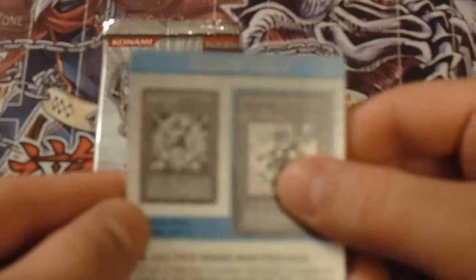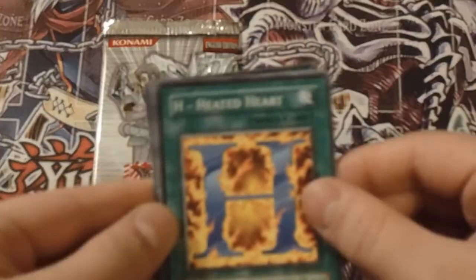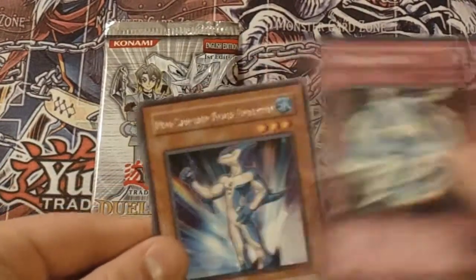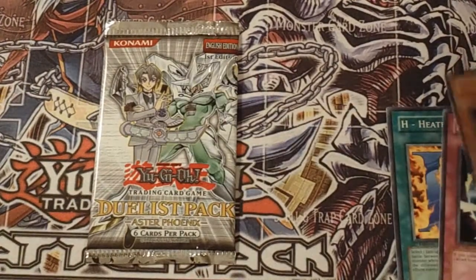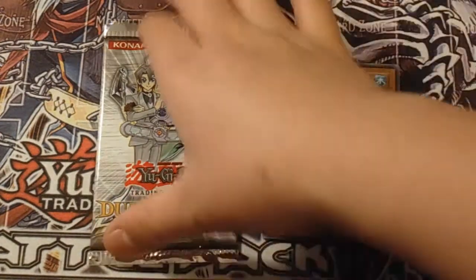So I went to locals today, just wanted to pick these up for fun, just for you guys. We got a strategy card number 9, an H-E-R-O Heart, Hero Barrier, Neospatian Aquadolphin, and nothing — Hero Kid and Oversoul. So our rare was Neospatian Aquadolphin. Pretty bad, pretty bad, pretty bad — but it's okay, it's only for fun.